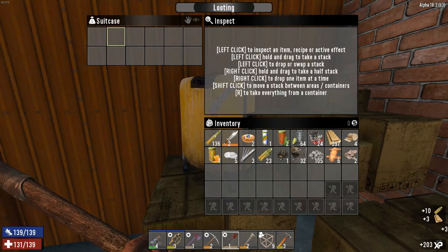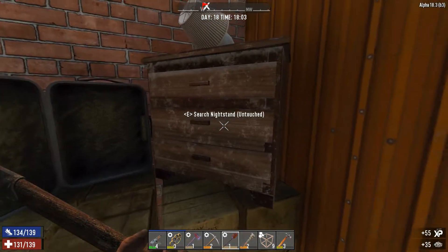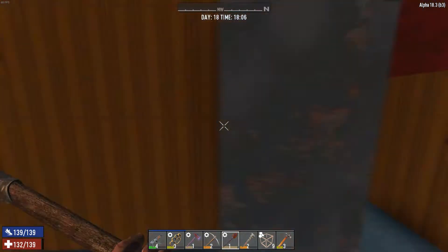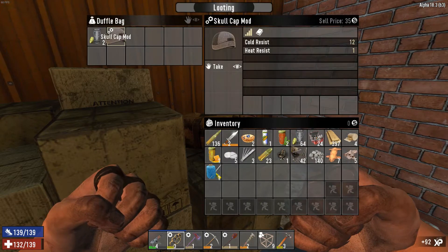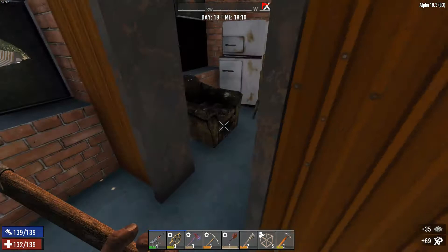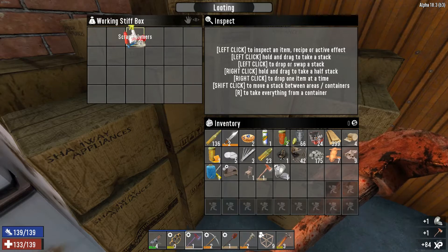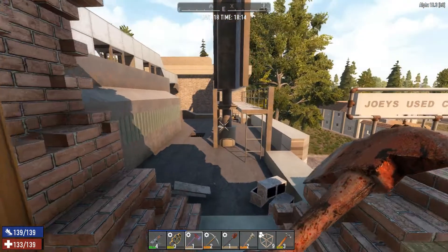Got that, that, and that. More 9mm. T-shirt. Well, not doing too bad — we're getting some alright stuff. It's not quite what I'm looking for, but can't win them all. Skullcap mod — I'll try and remember if we go into the cold biome to put that on. Working slot. Iron fire axe. Steel armor parts. I don't think there's anything in here.